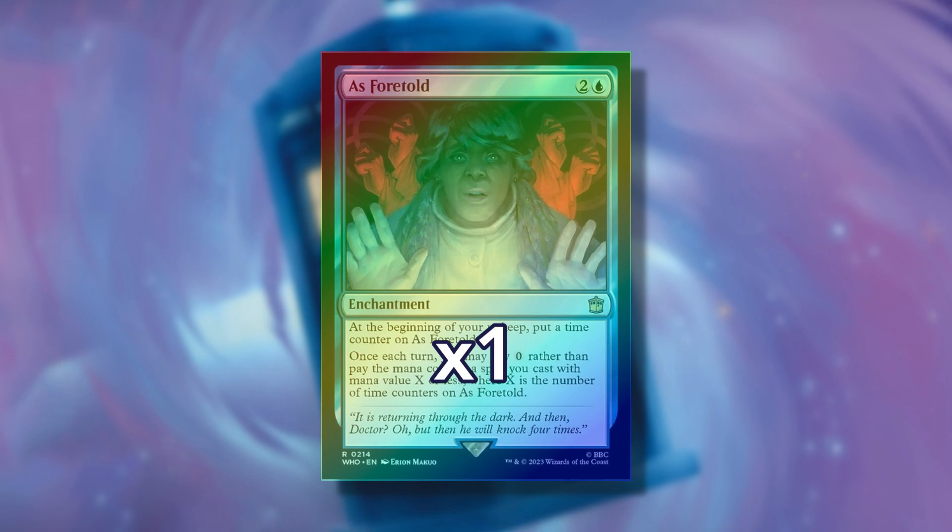The 10th slot contains one traditional foil extended art reprint Magic card. These are the same cards as the previous slot but in the traditional foil treatment.